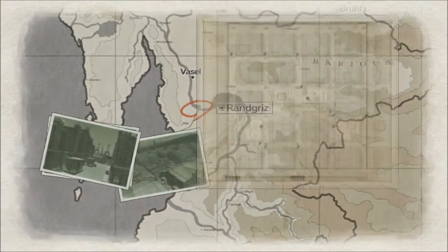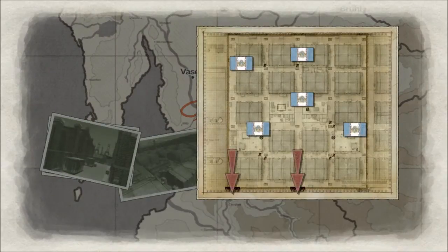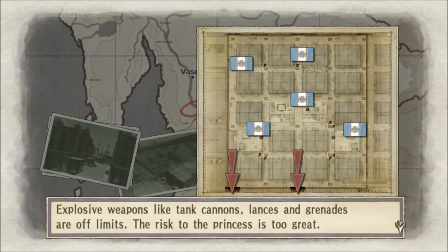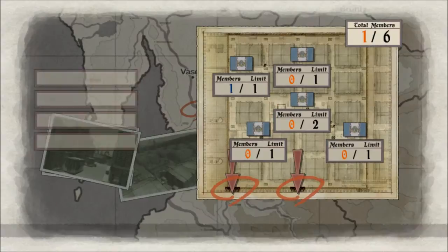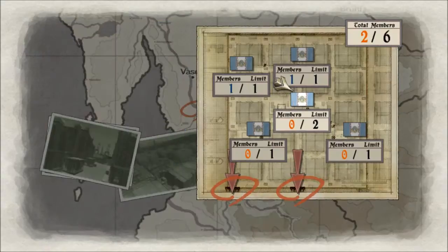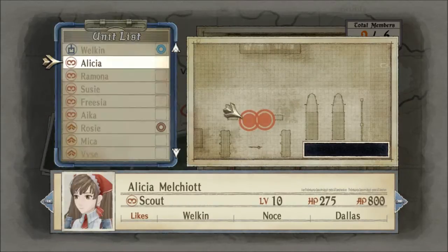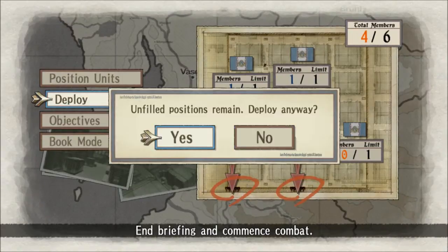Hello ladies and gentlemen, GhostSnow here and here we are back for another mission on Valkyrie Chronicles. So what we are going to do is place Rosie up here, then just down there we are going to throw Alicia Largo for the extra CP.